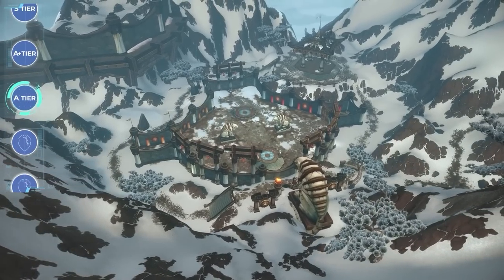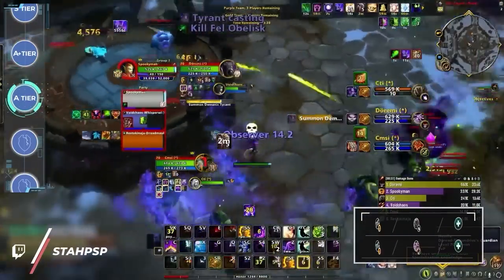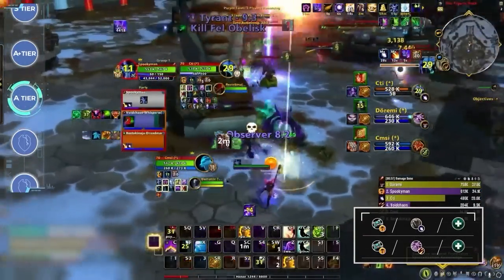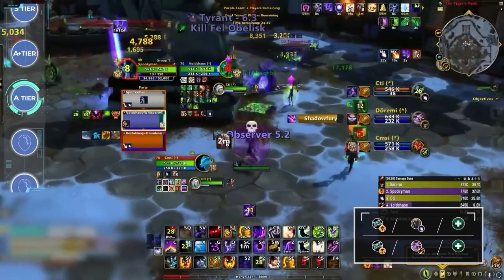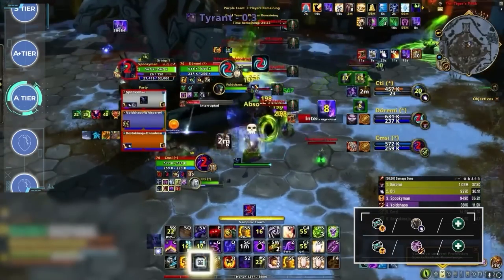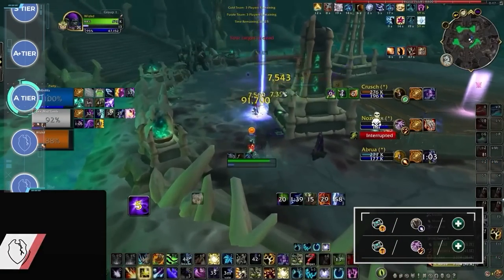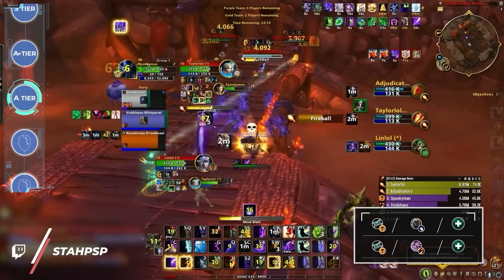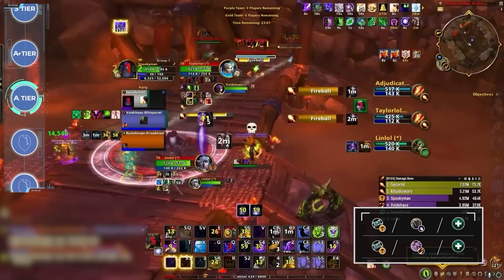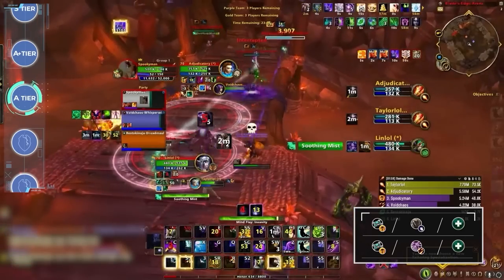With our most dominant specs out of the way, we drop down to A tier compositions, starting with a few Shadow Priest comps. Shadow Priest has undoubtedly gotten a lot stronger thanks to the rework in 10.1, but still has clear weaknesses compared to other casters. The two best options for Shadow are double-threat caster comps: Owl Play — paired with a Balance Druid and either Restoration Shaman or Mistweaver healer — and Shadow Play — paired with a Destruction Warlock and either Restoration Druid, Restoration Shaman, or Mistweaver for best results. Unfortunately, both variations can face increasingly difficult matchups into higher-ranking comps on this list.